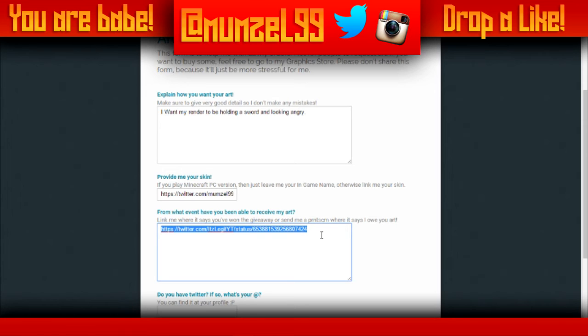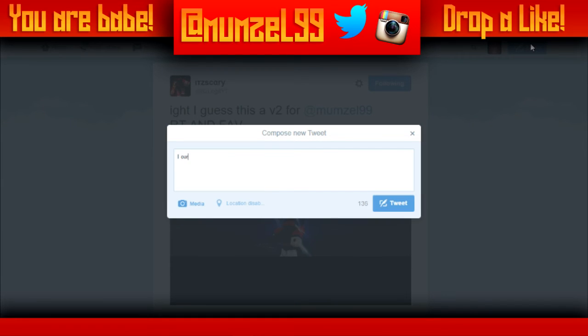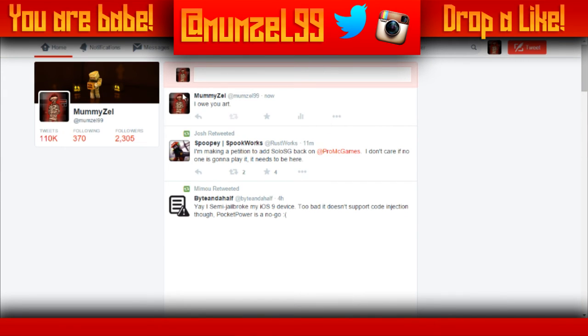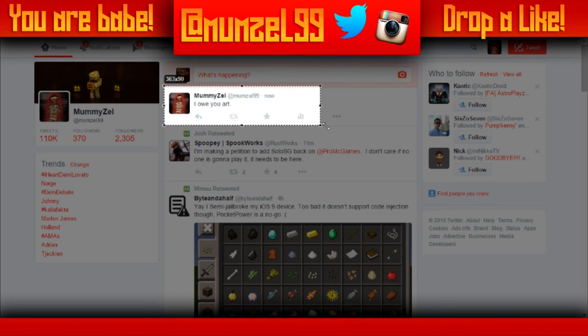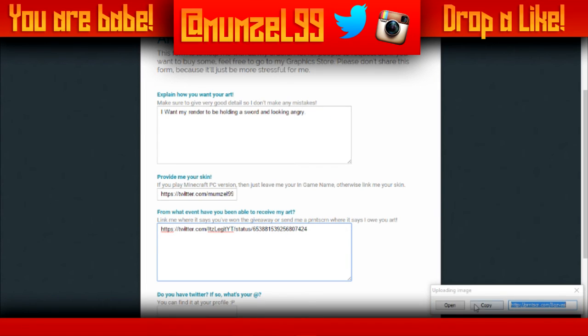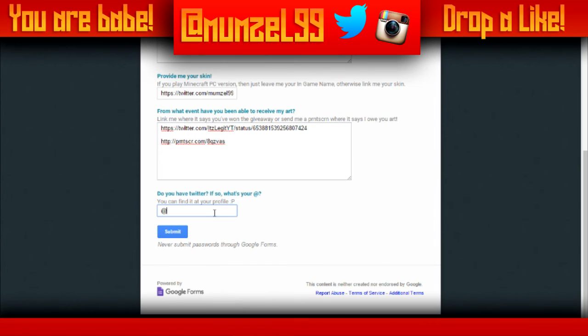And that I owe you. If someone in my Twitter wrote that I owe you art, and that's a DM, then what you'd have to do is go to print screen — if you don't have print screen, you should get it. If you're on a phone, just screenshot it. Then you upload the image and paste it here. The last section is to put your @, so either you put mumble99 or just @mumble99.